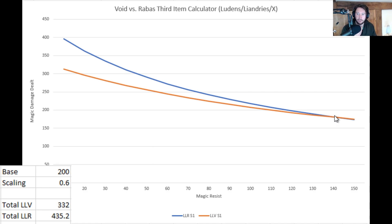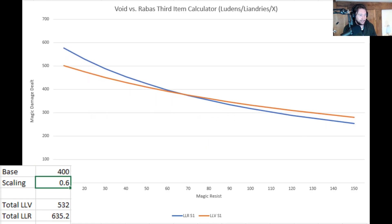Getting 140 magic resist is actually quite hard — that's not just one item, that's usually two magic resist items. Something important to note is the higher the base damage, the better Void Staff becomes. There are very few abilities in the game that have 400 base damage — most of them peter out at around 200.